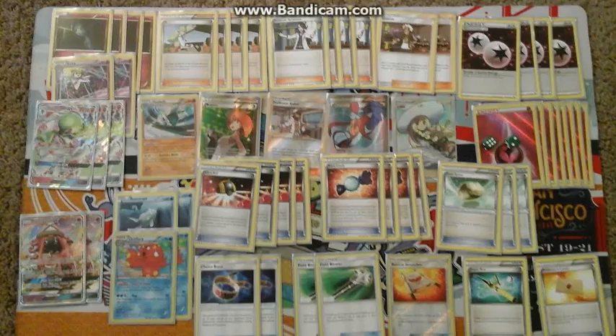Overall I honestly wouldn't really change much about my deck. I'd probably run the list I was originally running rather than the version with the Rescue Stretcher, Gallade, second Aromatisse, and Memory Energy. I'd say my list was pretty good but I just got really unlucky. I hate Golisopod. I'm going to a League Cup again soon and I think I'm going to play Volcanion, unless no one's playing Golisopod — because I hate Golisopod.